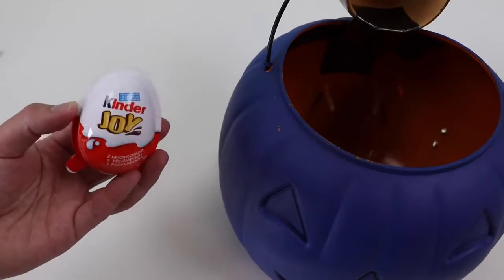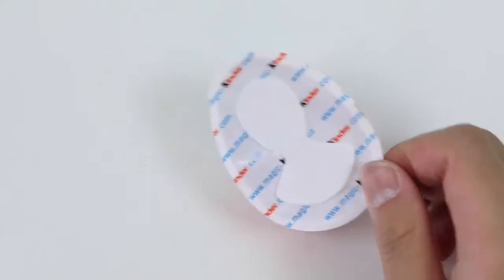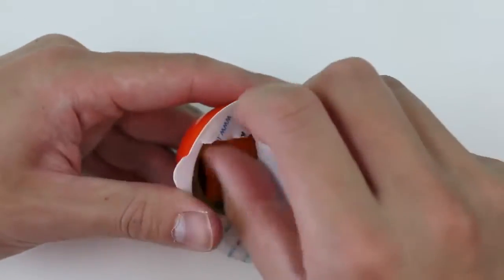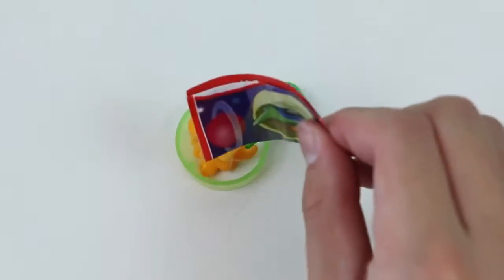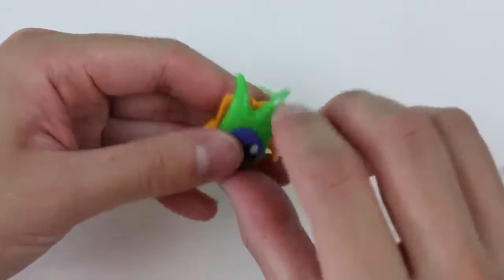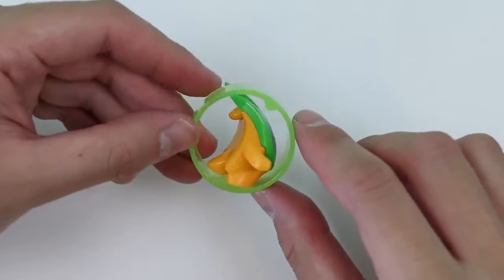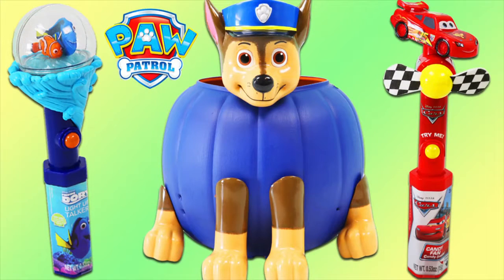Our next toy is a Peppa Pig surprise egg. Here are some stickers with Peppa and her family. We also got some candy. And our toy is a blue yo-yo with Peppa Pig on it. And our last surprise toy is a Kinder Joy — let's open it up. We'll put our chocolate and spoon aside. It looks like we got a toy that can spin in this little wheel. Let's watch it roll away. Well, this was a lot of fun.